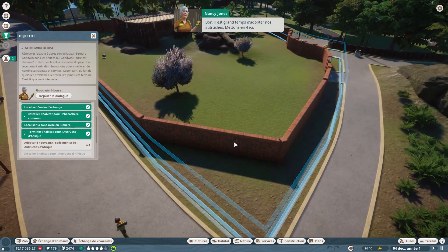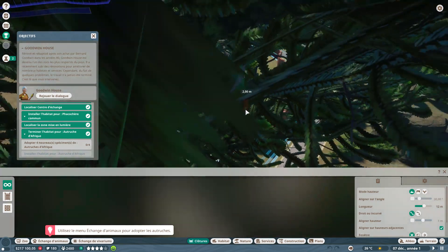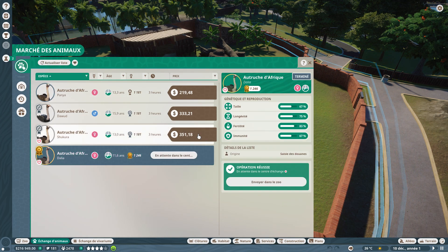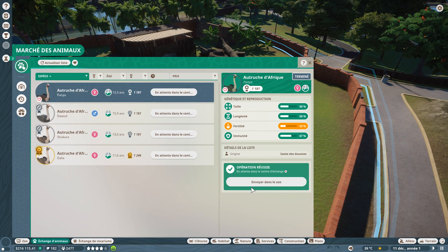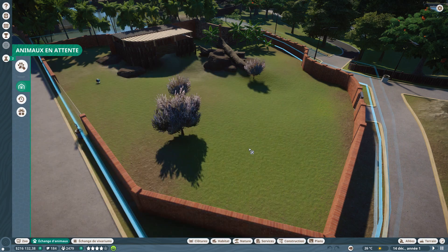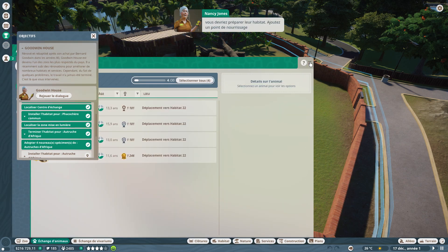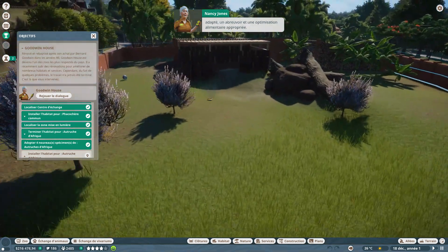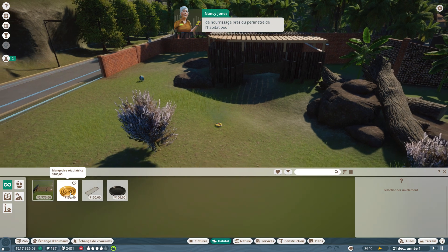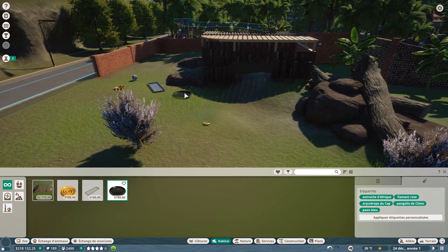Il est grand temps d'adopter nos autruches — on va en mettre quatre. On ne peut pas remanier le mur dans le didacticiel. On va aller choisir les quatre autruches disponibles et les transférer dans l'habitat. Pendant que les agents d'entretien les récupèrent, on prépare l'habitat : on ajoute un point de nourrissage adapté, un abreuvoir et une petite écuelle.